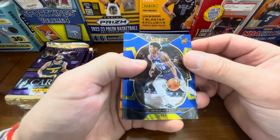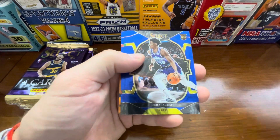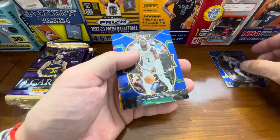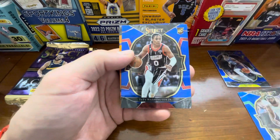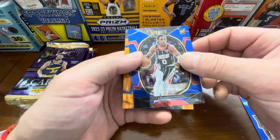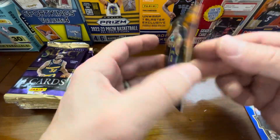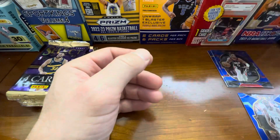So first card — Ochai Agbaje, rookie. This is concourse, so they're still doing that, they did add some additional levels. Jalen Brown base, Ty Ty Washington Jr. rookie, and on the orange shimmer — this is the concourse orange shimmer prism — we got Klay Thompson.